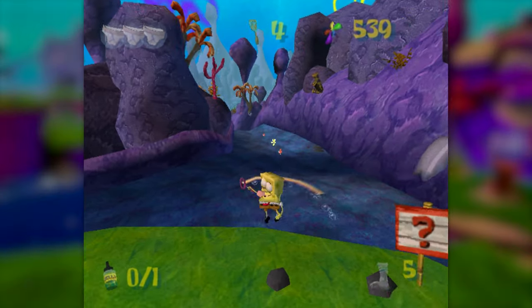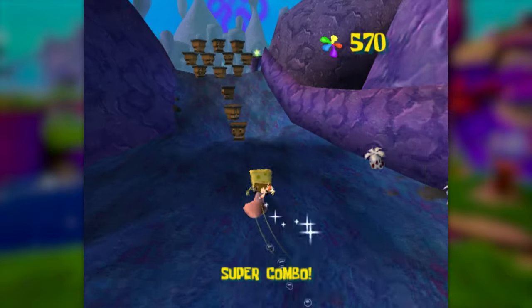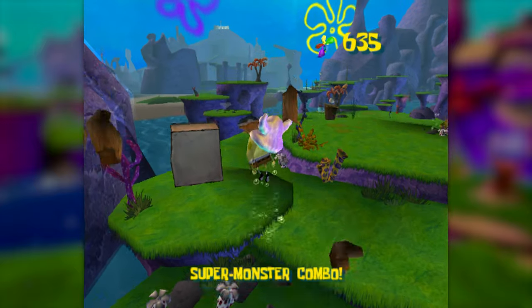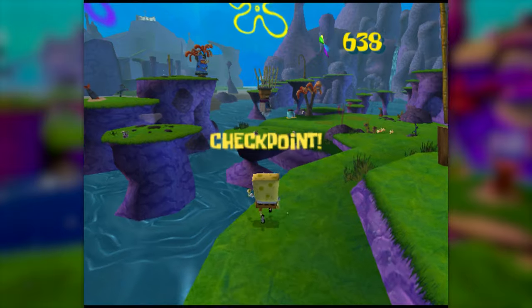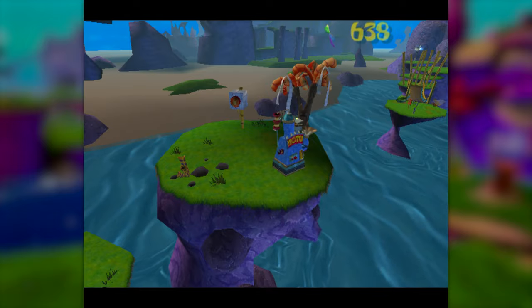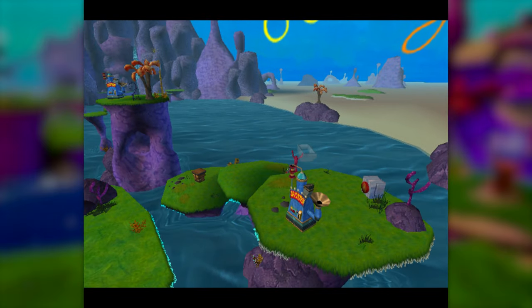Next up, we can head into the jellyfish caves area. Sliding down the slide isn't an issue for us, but neither of the socks on the slide are accessible without being able to jump. At the bottom of the slide, there's a section where we're supposed to destroy three duplicatotrons and press three buttons in order to unlock some platforms to get us to Patrick. But these platforms are too tall and too far apart for us to have any hope of getting across them. So this looks like a dead end, right?